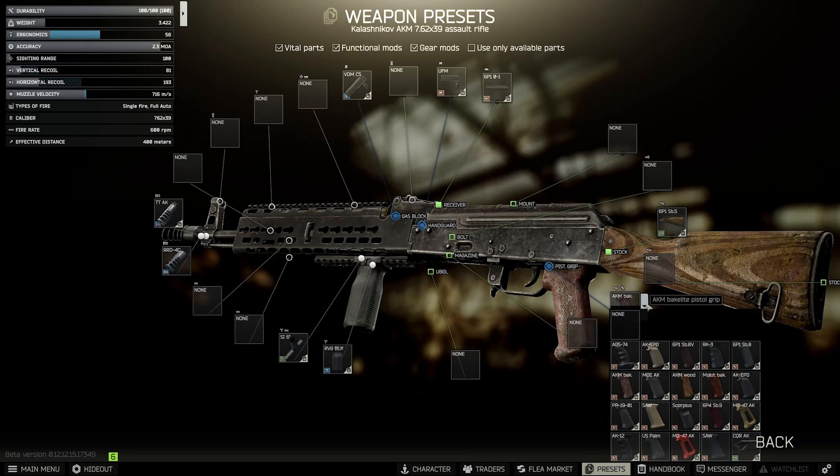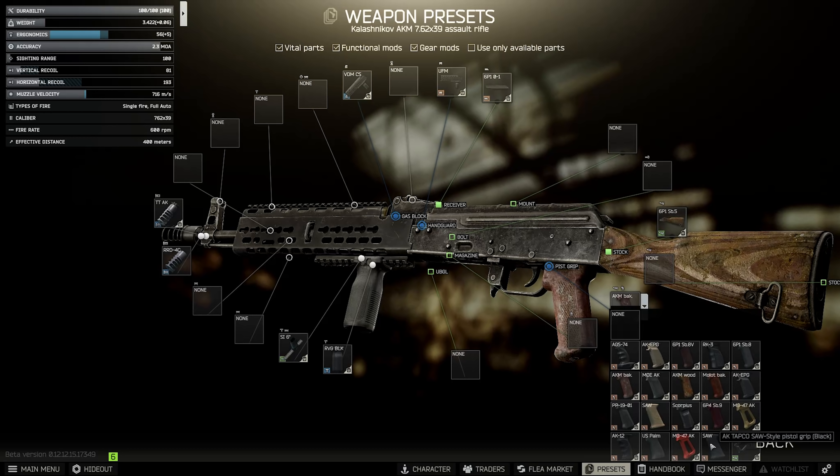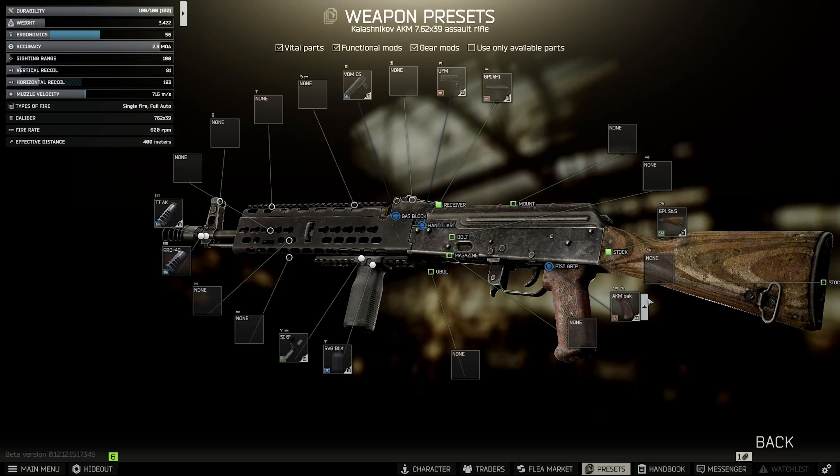For the pistol grip, I normally upgrade to at least the saw grip, but to keep this build as budget as possible I'm going to leave it as is. The difference between the saw and the standard grip is plus five ergonomics, so is that worth spending 5,000 rubles? Maybe, but for the moment we'll leave it.